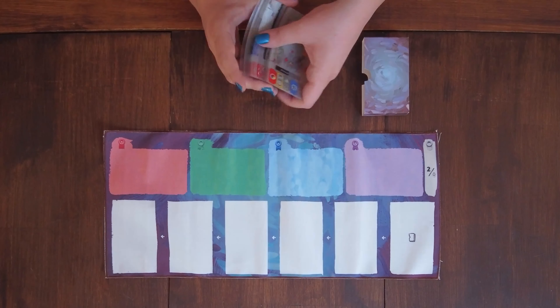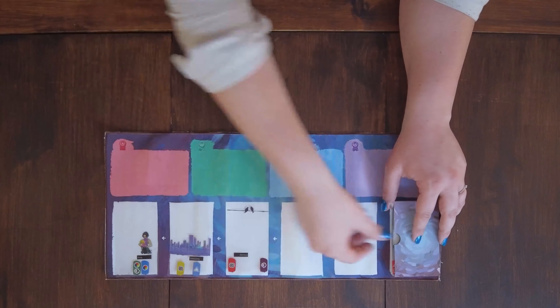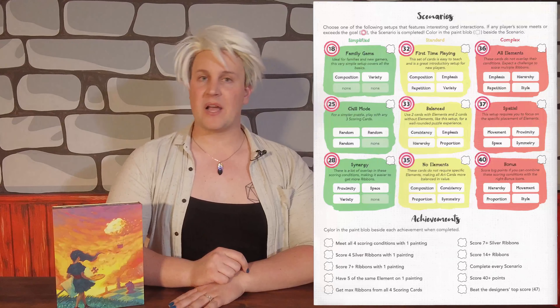Roll out the playmat. Shuffle the deck of art cards and place them into the art box. Slide out the top five cards into the five slots. In a standard game, shuffle the scoring cards and place out four at random, or use a scenario from the back of the rulebook.